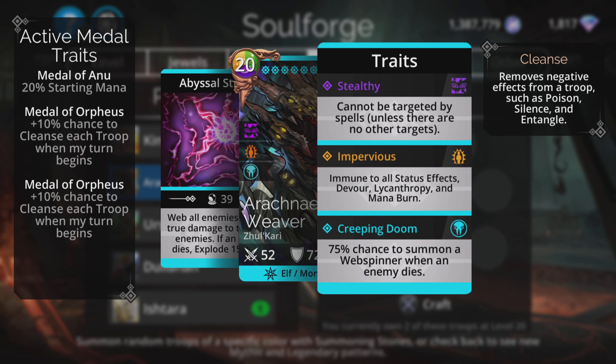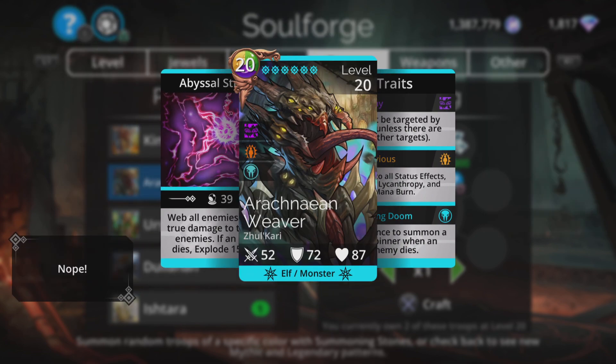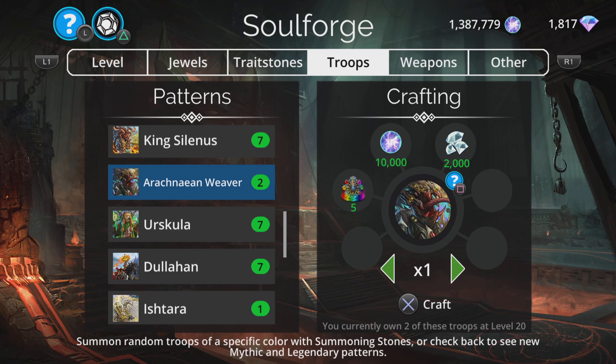His traits: Stealthy — cannot be targeted by spells; Impervious — immune to all status effects including devour, entropy, and mana burn; and Creeping Doom — possibly the best trait in the whole game — a 75% chance to summon a Web Spinner when an enemy dies. A Web Spinner, when fully traited, does triple skull damage to everything and can just one-shot opponents. I absolutely love the Arachnion Weaver, and it's half price right now at 2,000 diamonds. Just a no-brainer — if you've got the diamonds, get it.